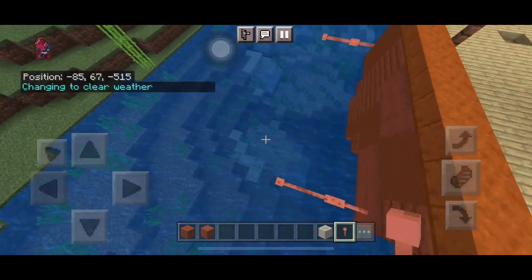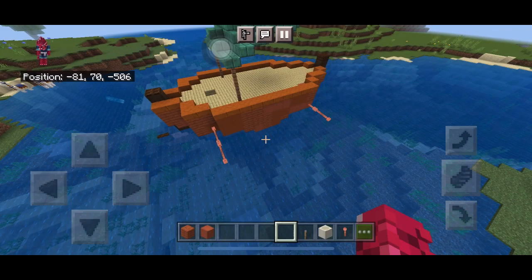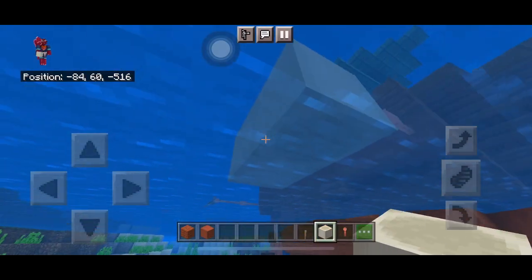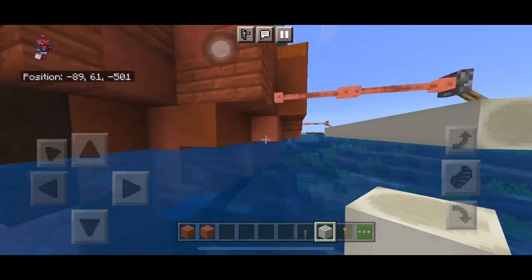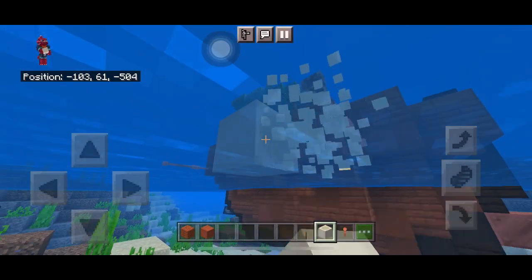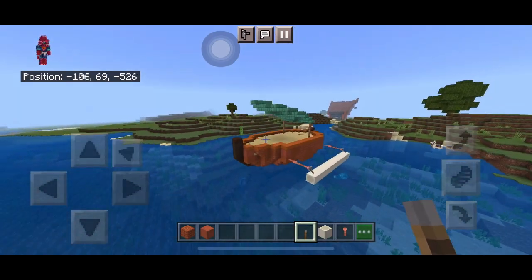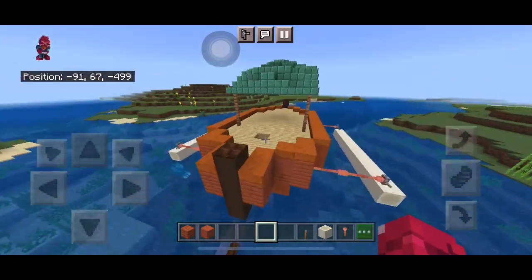Repeat on the other side — break the lightning rod so it matches the front and back design but is only three blocks. Add a lever and place it on the lightning rods since they're treated like a full block. Under the lever, place a bone block facing horizontal to make the boat look more buoyant. Add levers to connect them.